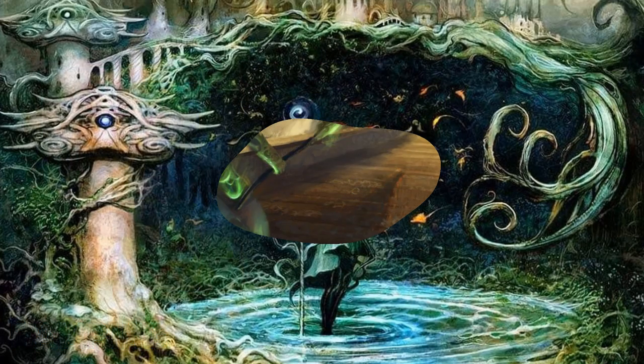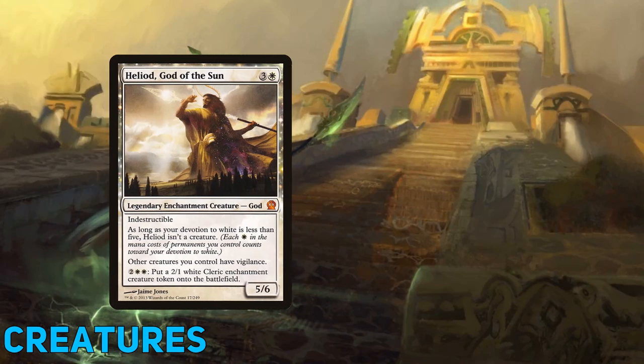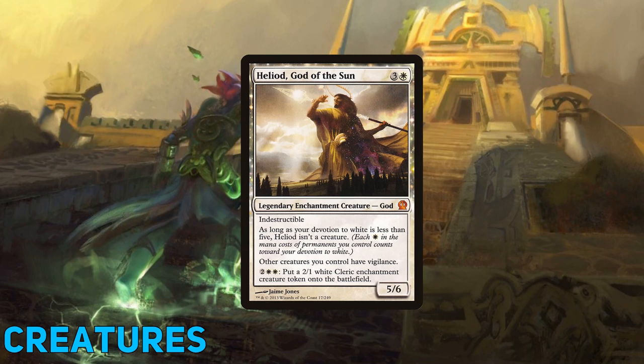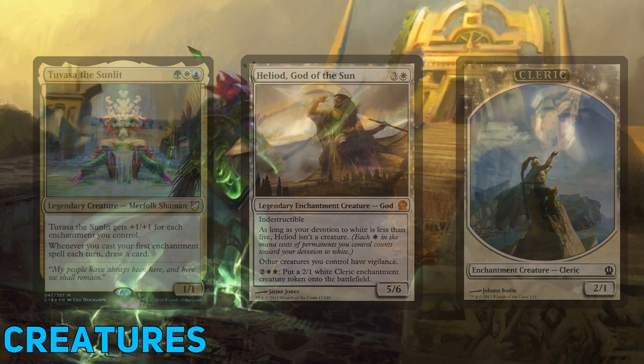Keeping with the theme of gods — Heliod, God of the Sun; Nylea, God of the Hunt; and Thassa, God of the Sea — are all excellent additions for completely different reasons. Heliod can give our creatures vigilance, allowing us to still have blockers after we've swung in with Tuvasa. He can also generate 2/1 enchantment creature tokens that serve as good blockers and give our commander an additional +1/+1 for each token.